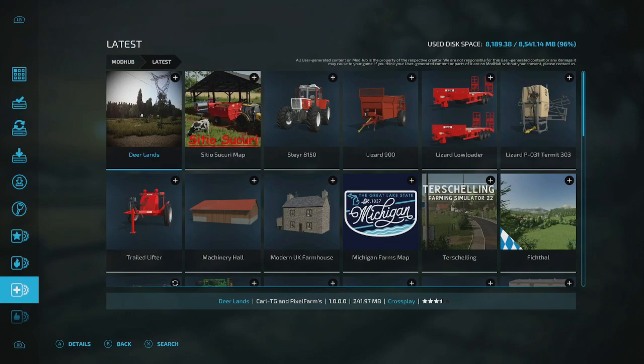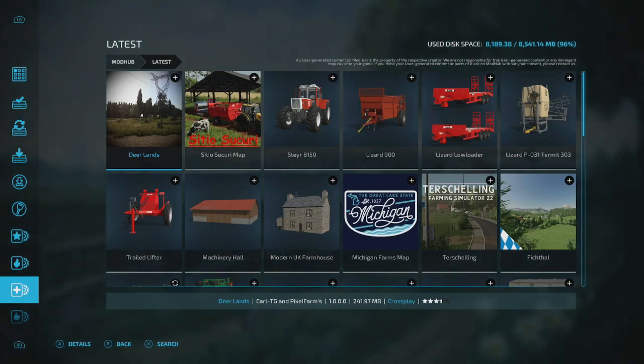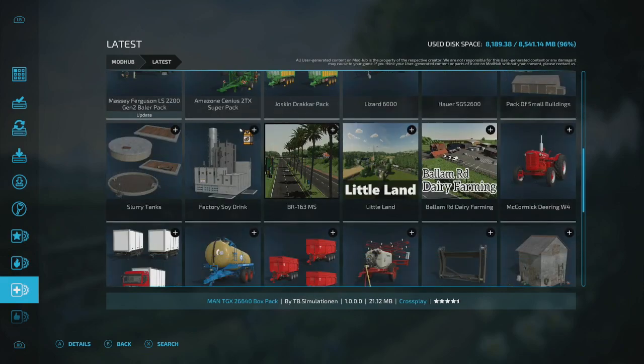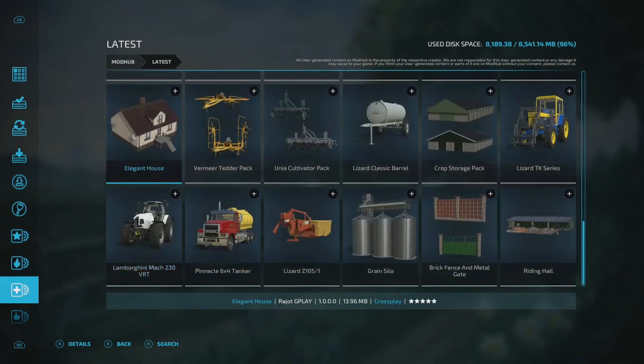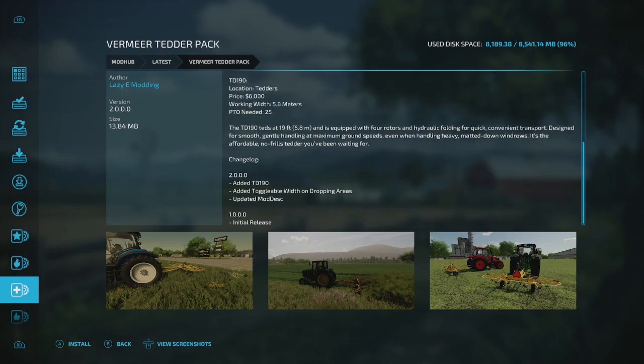We're going to go through these using the latest tab and look at them — a lot of these I don't even know about. Some of these are updates, and I'll try to tell you which ones. With maps I'm not always sure which are updates, but let's go through and see which ones are. Right here the Vermeer Tetra Pack — this is an update, so if you have it, it needs to be updated.